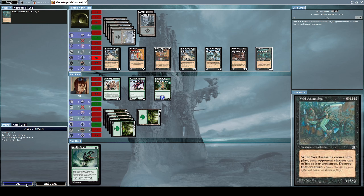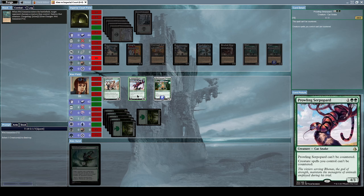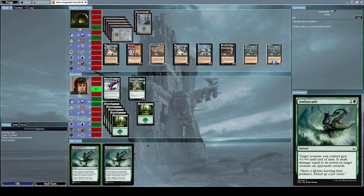Let's destroy Query Hauler. There's so much going on in this field. Let's cast Ambuscade — it's an instant with the effect: target creature you control gets +1/+0 until end of turn, and it deals damage equal to its power to target creature an opponent controls.